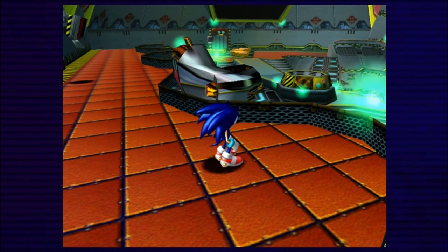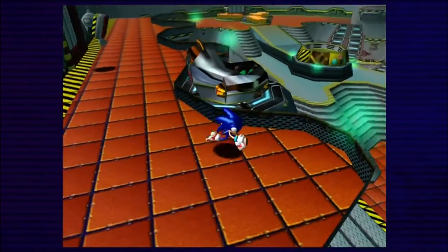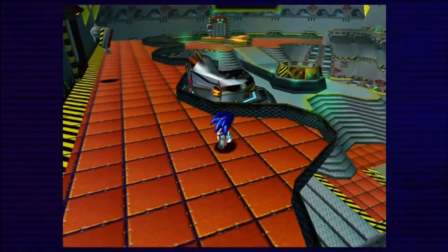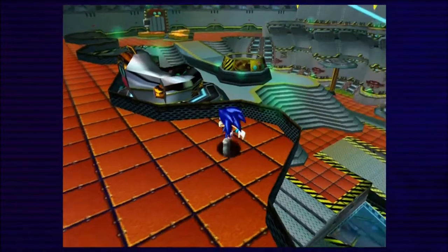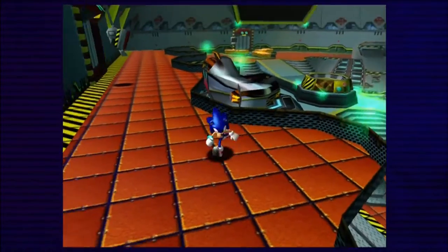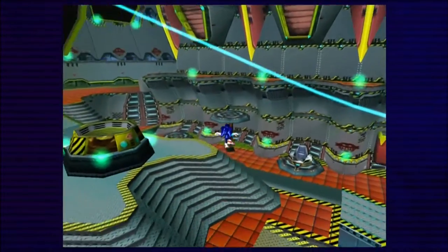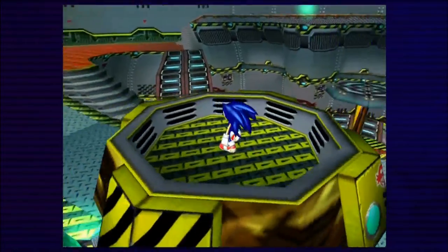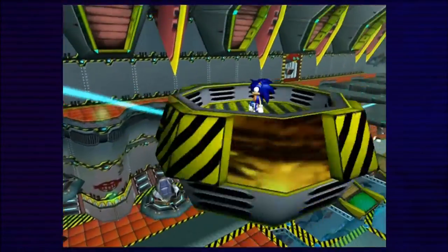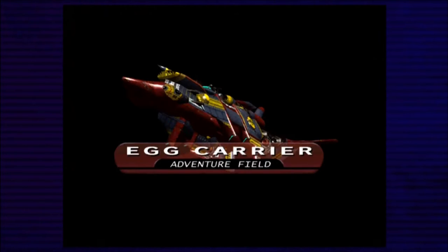Hey everybody, it's Separation, welcome back for more let's play Sonic Adventure DX. In the last part we got on the Egg Carrier, Tails forgot to install landing gear, and we made it through the incredibly evil Skydeck. In this part we'll be heading up to the bridge to check out what Eggman is up to, but first we have a cutscene to get through.